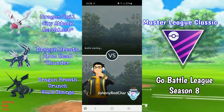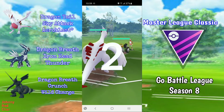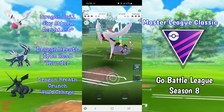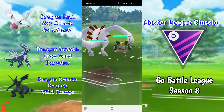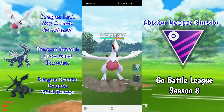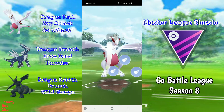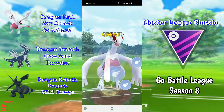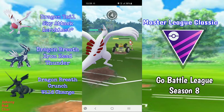Hi everyone, I'm Johnny Redchart and welcome to another video. Today I'll be showing you the team I used in the Master League Classic — Lugia in the lead and double dragons in the back. It's similar to a team I used previously, except I'm using Lugia instead of Mewtwo.